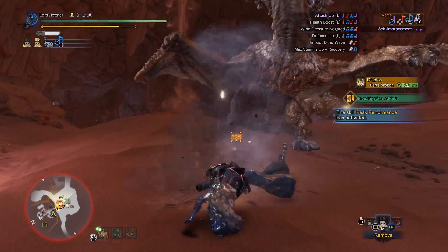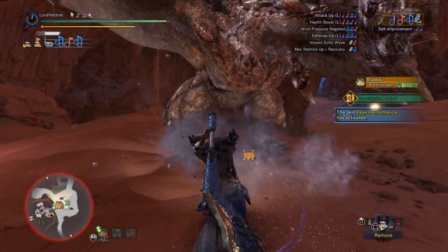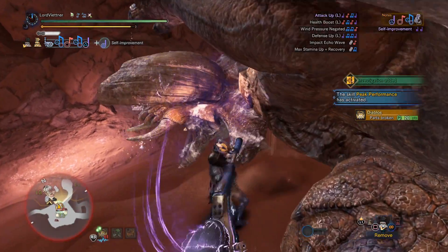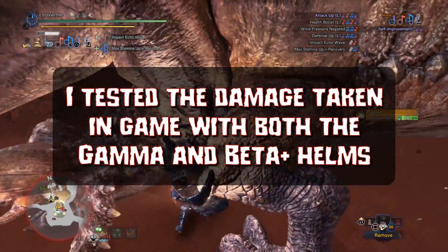In order to prove this to you guys, I've set up a damage test. Our subject is going to be Rathalos, who upon becoming enraged always does the same jump back fireball attack. I tested this attack — it's really easy to get him to do — with both the Kaiser Gamma and the Kaiser Beta Plus.